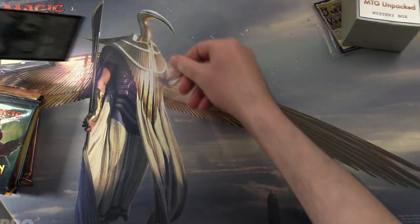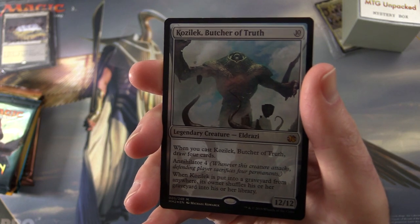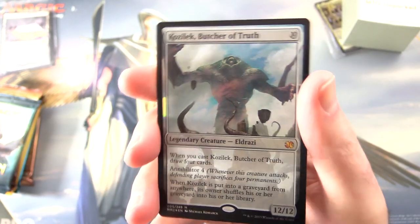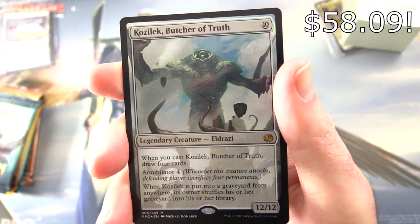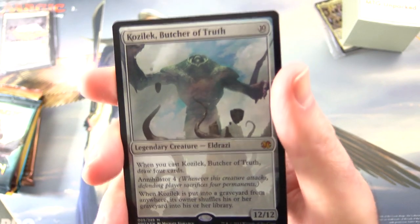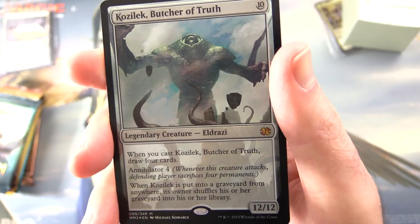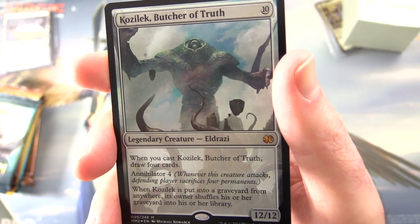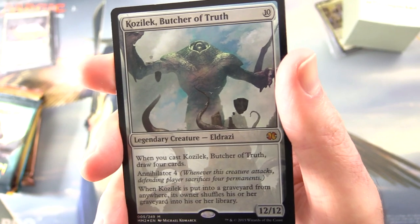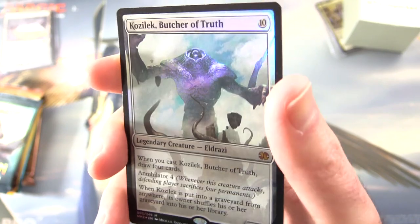Let's take a look at this very spicy foil — I think this is the best one this month. We have Kozilek, Butcher of Truth. Legendary creature, Eldrazi, mythic. It's a 12/12 for 10 mana. When you cast Kozilek, draw four cards. He has Annihilator 4 — whenever this creature attacks, the defending player sacrifices four permanents. And when Kozilek is put into a graveyard from anywhere, its owner shuffles their graveyard into their library. Look at that foilage — fantastic.